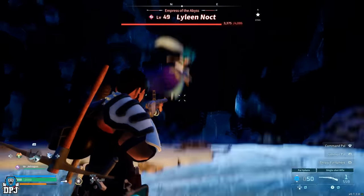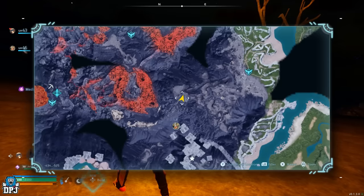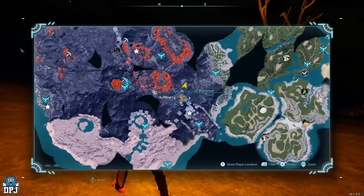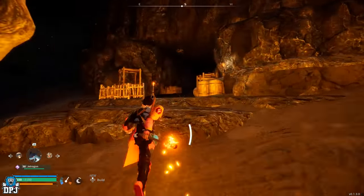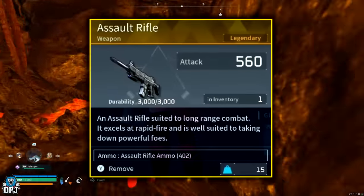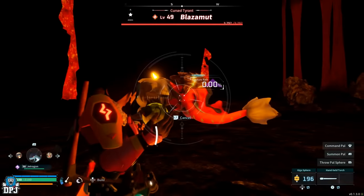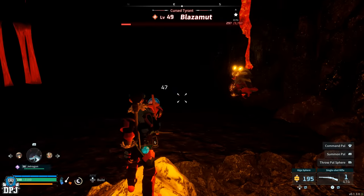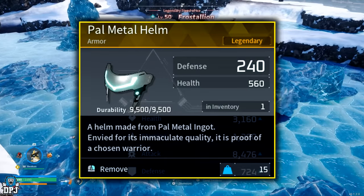Blazamut is a level 49 world boss that drops the Legendary Assault Rifle schematic — one of the best weapons in the game. Being a fire type Pal, Blazamut is weak against water. You will need heat resistant armor in this area as it's very hot. Blazamut is found within the Scorching Mineshaft at coordinates -434, -532.